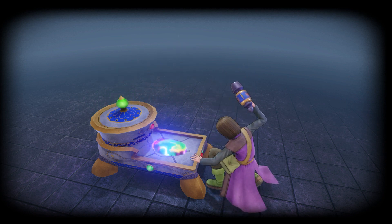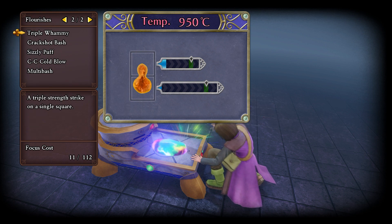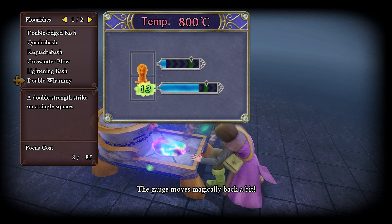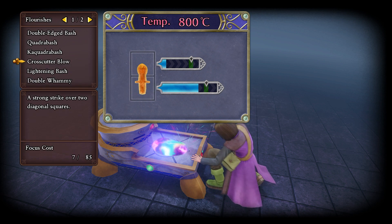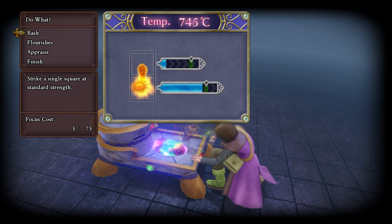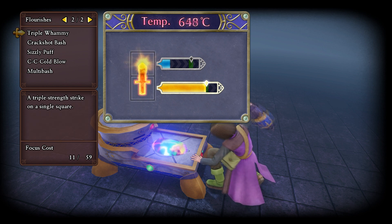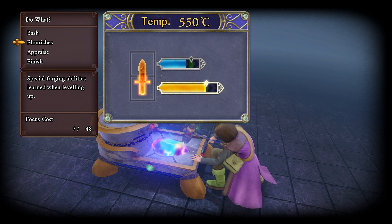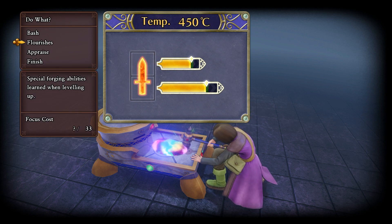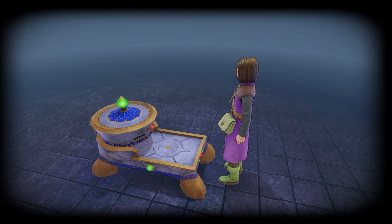Maybe we can get enough to do Hendrik's sword after this. We'll go for a triple whammy - a double whammy, another double whammy. Do a lightning bash to finish it up - oh my goodness, it's perfect! That was a nice easy one. Good way to build up the perfection pearls.